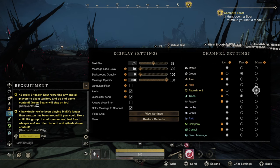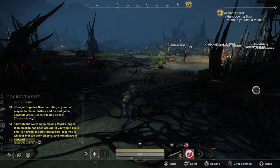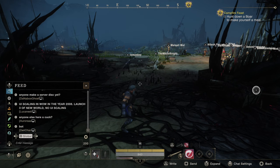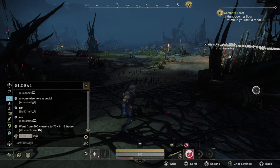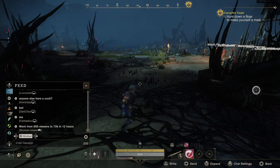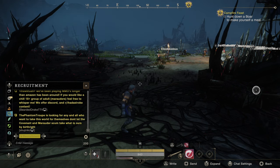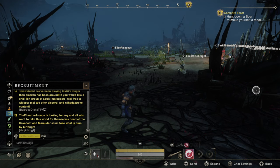Now we manually have to switch to that specific channel to see it. So with my feed open, I'm only going to see the global chat and other things in here. The recruitment channel is completely muted, and I have to switch manually to the recruitment channel to see it.